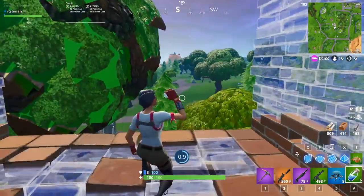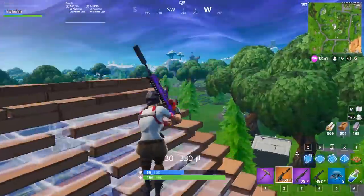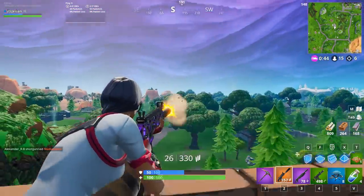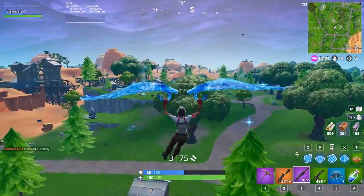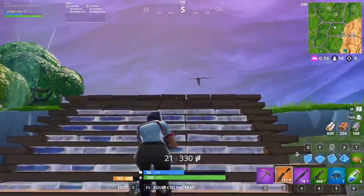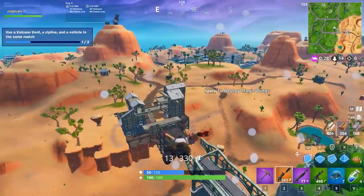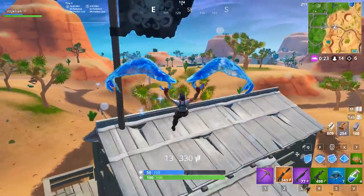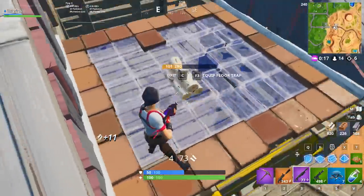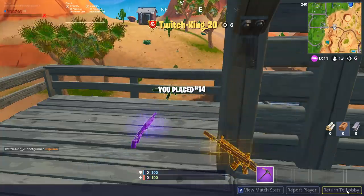A loadout advantage can be more than just guns. If we both have the same guns but I have 6 minis and a big pot and he has no shields, I'll be able to use those shields to my advantage. If we're trading back and forth taking each other's shields off, I can just keep using my minis between each peek — I'll keep regenerating shields and eventually win the trade or be able to push because he just doesn't have enough shield to out-trade me. You should always be aware of your loadout and how you can use it — heavy sniper to shoot through walls, stinks to stop turtling, boogie bombs to get close. The main takeaway is that your loadout and how you play around it can enable you to beat a better player.